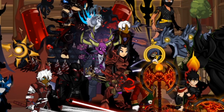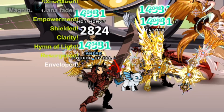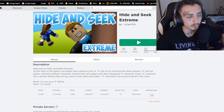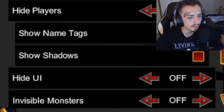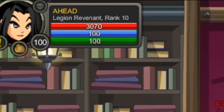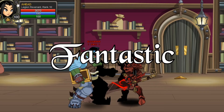Hide ground items: off, because I like to see what people have equipped. Hide healing bubbles: on — you can already tell when people are being healed from the green text next to them. Hide player names: off, because we're not trying to play hide and seek. Hide UI: off — why would you have that on? Invisible monsters: off — there's a button next to your character picture, you can click it and they just disappear and reappear.